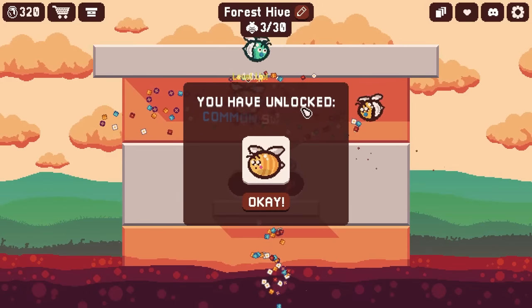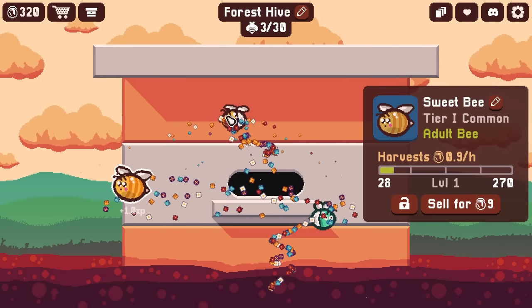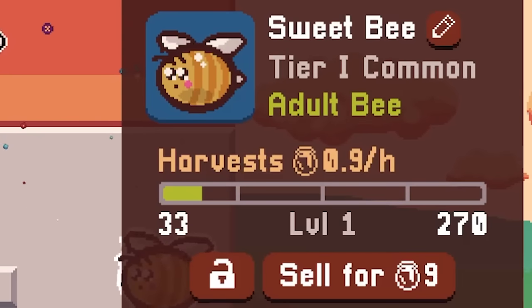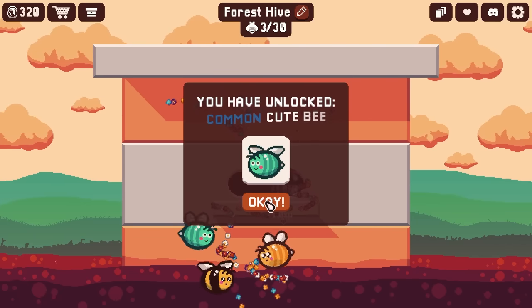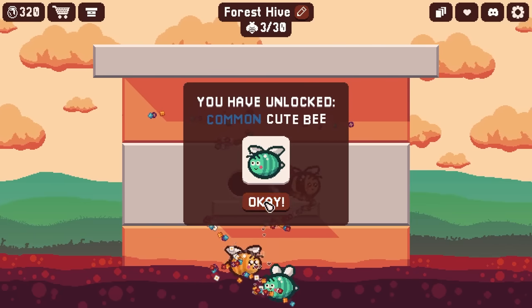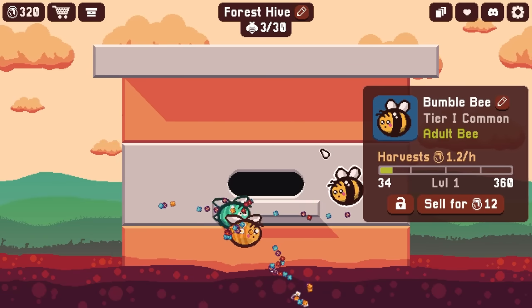Consume bees. Consume. There we go — our first little evolution. We got a little sweet bee which looks like every hour I would get 0.9 honey out of this guy. I don't have an hour though so let's speed this up. Got the common bumblebee and the common cute bee. Cute bee gives me 0.9 an hour, bumblebee looks like it gives me 1.2.